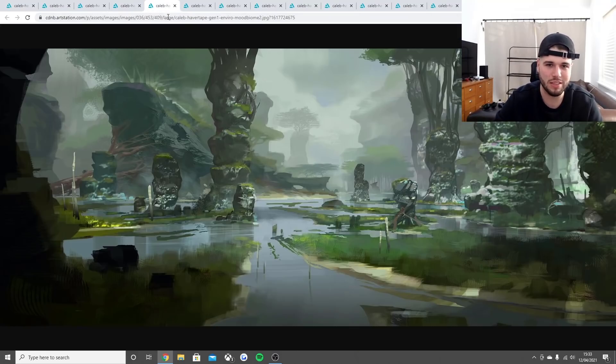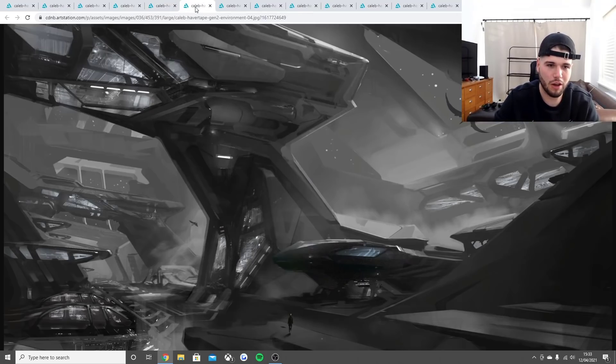This one I think was a Genesis Part 1 piece called the Mood Biome. I wanted to show it anyway because I feel like they got this idea from the swamp biome — it's a cool early design. I know it's nothing to do with Genesis Part 2, but I thought I'd still show it to you guys.